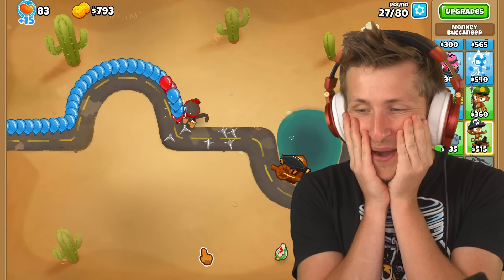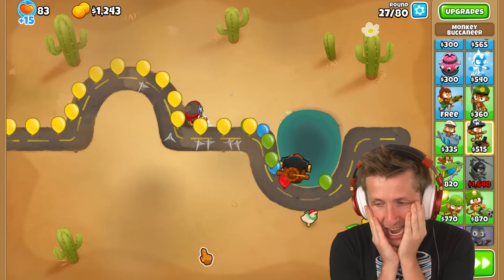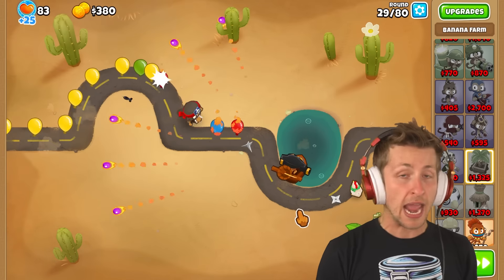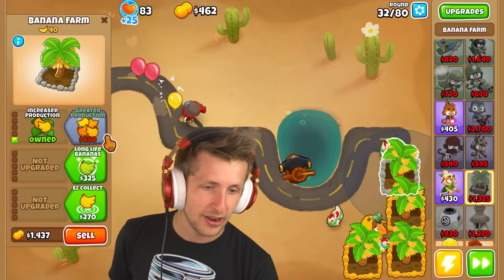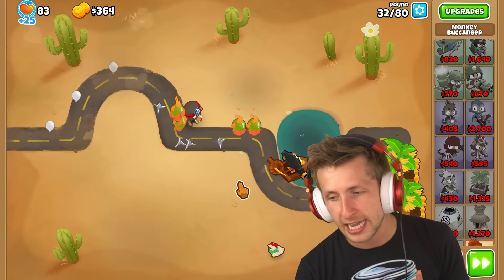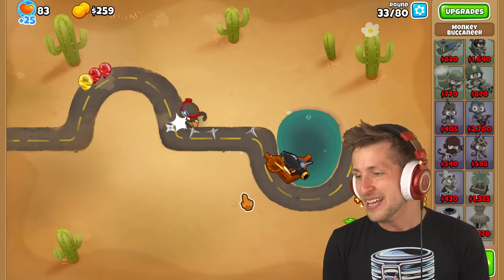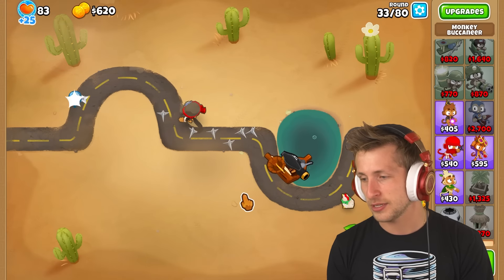What do we want to do with a camo MOAB? Round 40 does not sound fun at all. We can hit lead, so we're fine. We're cruising. I'm just slightly panicking — no big deal. This is my last banana farm, then I've got to get another camo detection tower. Let's just go ahead and save up and get cannon ship because cannon ship is just so strong, especially against everything. We've got a couple of rounds here — what is inherently camo detection? Druid — you can't use Druid. We've got to get Archmage!